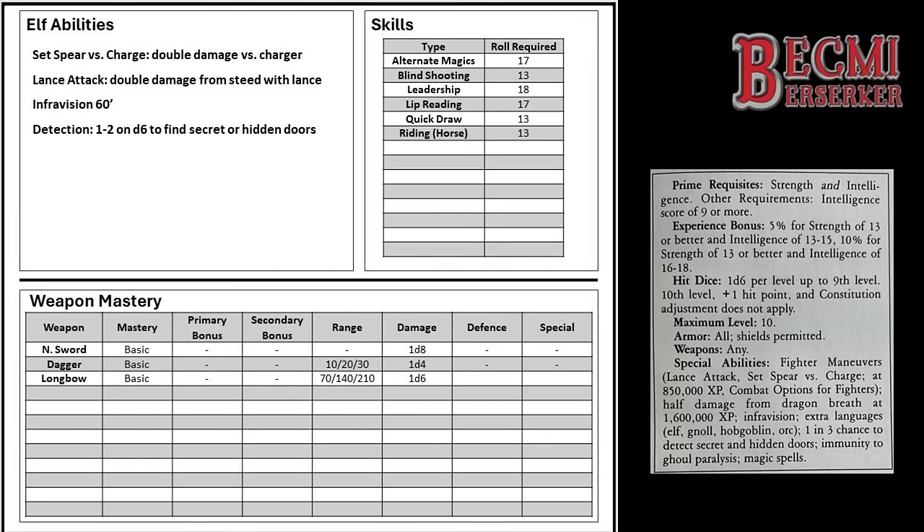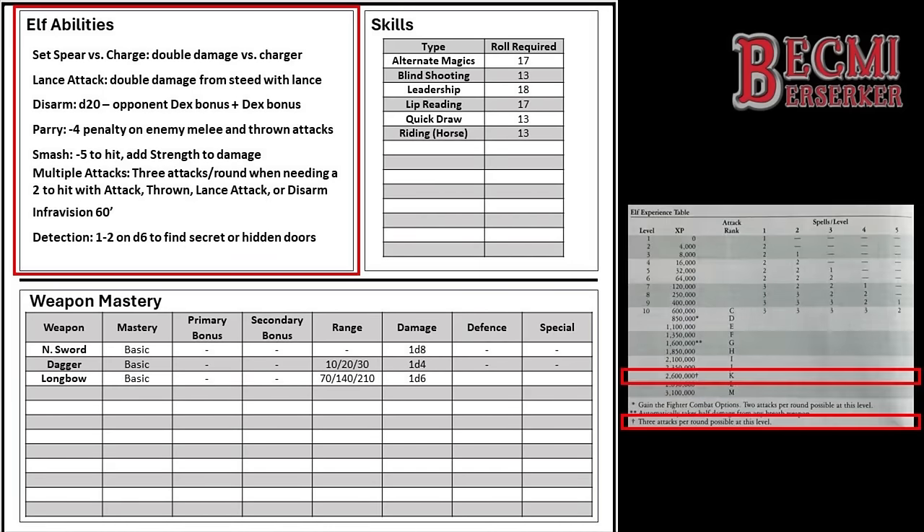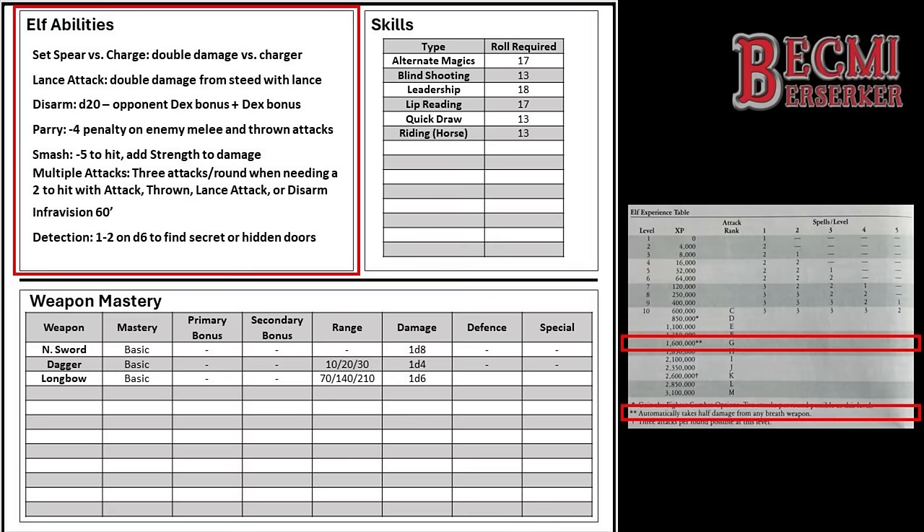Now let's turn the character sheet over and update the items there. At 10th level, attack rank D, Belrain gained 4 more fighter combat options: Disarm, Parry, Smash, and Multiple Attacks. When it comes to Multiple Attacks, an Elf may only have a maximum of 3 attacks per round, as opposed to a maximum of 4 for a fighter. Belrain gained a third attack per round when she obtained attack rank K. Additionally, at attack rank G, Belrain's Elven resistance to breath weapons improved so she now only receives half damage from them, or quarter damage on a successful save.